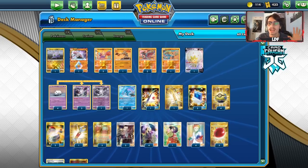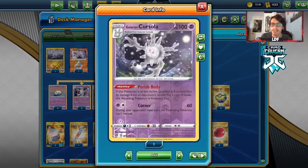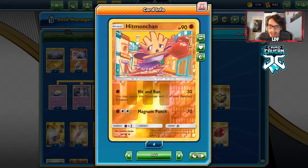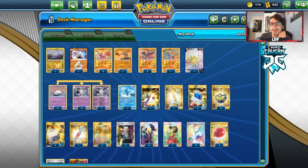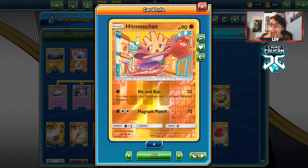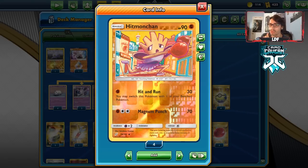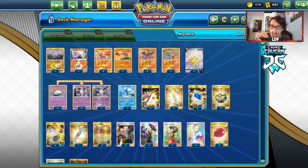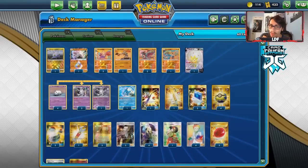Welcome back to a brand new PTCGO Rebel Clash video. Today we're going to be taking a look at the brand new Galarian Cursola, and we're going to combine it with the Hitmonchan line. Hitmonchan is okay right now, and there are quite a few good Lightning decks out — stuff like Bolteon, Toxtricity, and Pika-Rom — so we have a good type advantage, and we can use Galarian Cursola as a good wall.